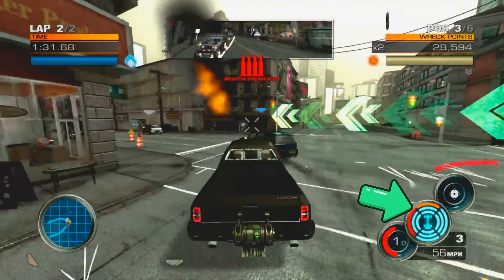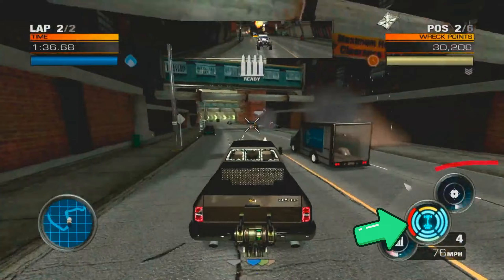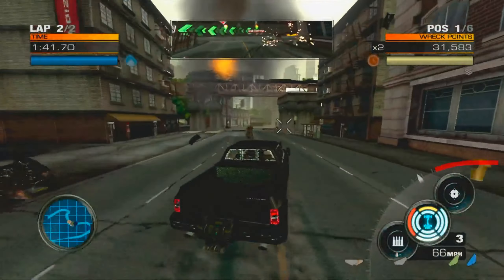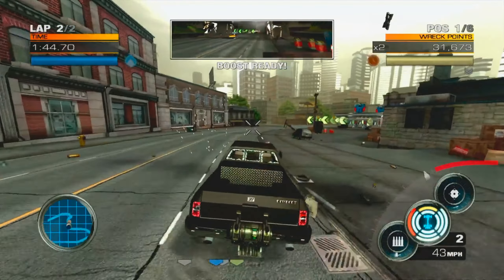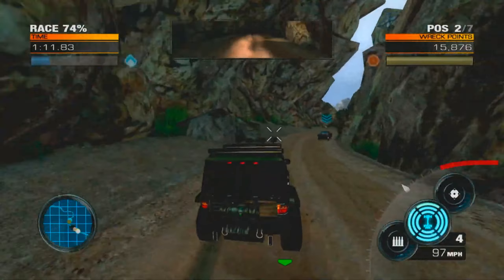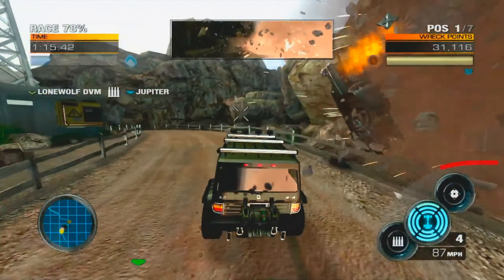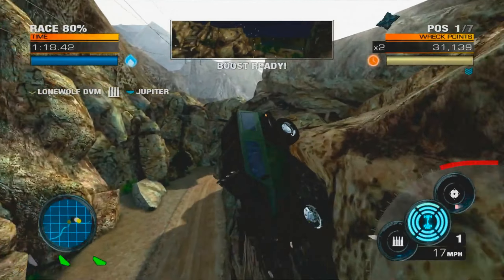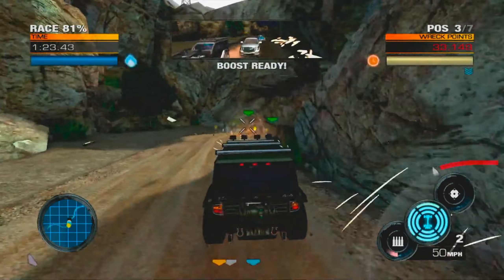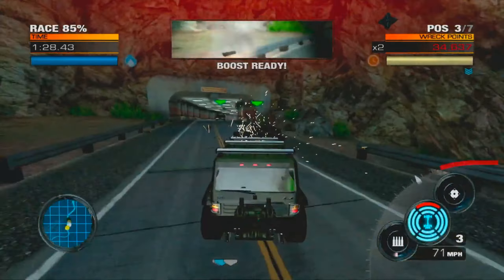You also have an armor gauge in the game, which shows which part of your car is the weakest and lets you know when you've roughly got about one hit left. Once you're down to that one hit, you'll generally lose a couple of places, but thanks to the rubber banding, it's not that difficult to catch up. There's so much chaos going on that it doesn't make the game boring — you'll finish a race and then itch to get back into it again, because you just crave that action. It's just pure chaos.